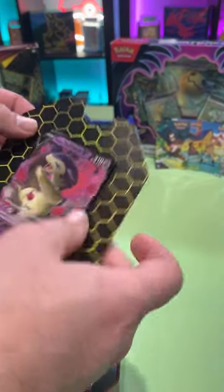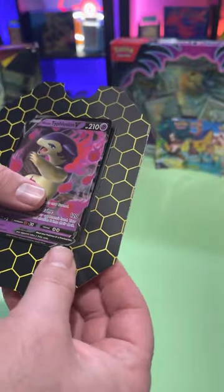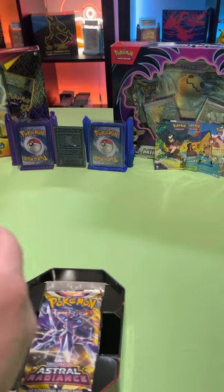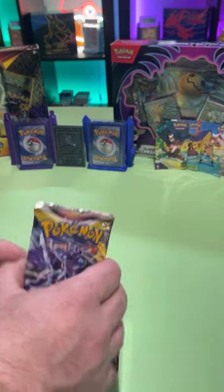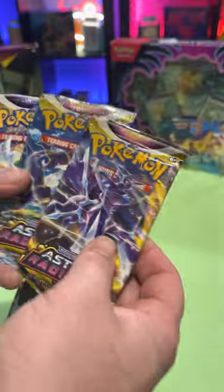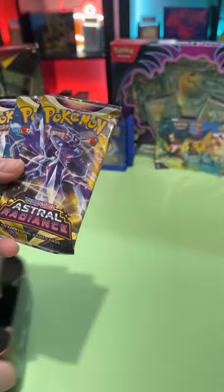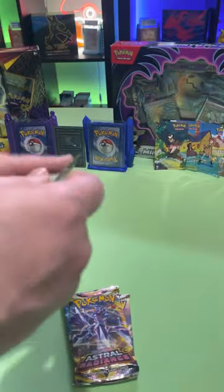So inside the tin you get the Typhlosion promo card. Let's see — we get Astral Radiance, another Astral Radiance, a Brilliant Stars, and a Fusion Strike. Alright, let's start with Fusion Strike.